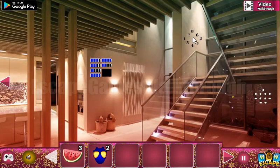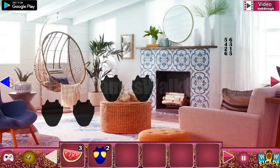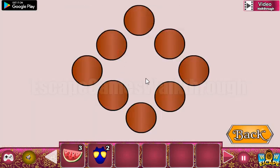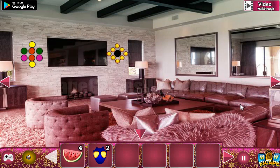Here's the watermelon. Now let's look at these numbers — this is the order we need to follow to push the buttons, and here we push them: one, two, three, four, five, six, seven, eight. We've got the fourth watermelon.